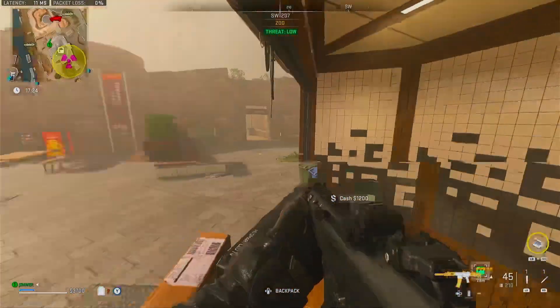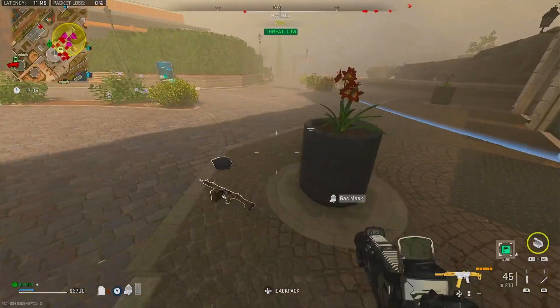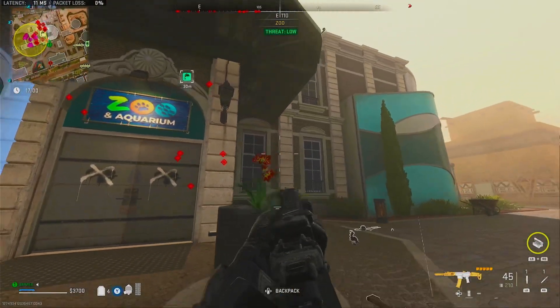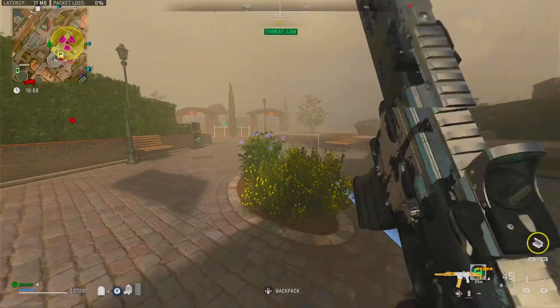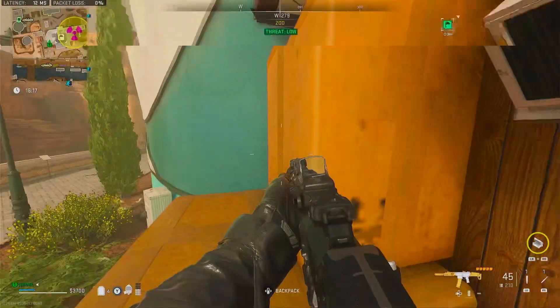I see this LTV coming, so I know there's players around. I decide to play it a little bit slow and hide a little bit. Still have the one plate. We got lucky with that UAV — we can see there's a couple players inside, so I opt to go back the same way and try to sneak in.